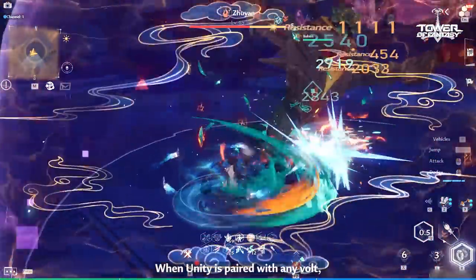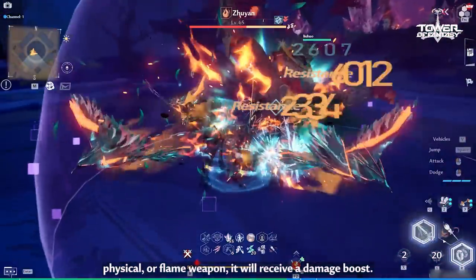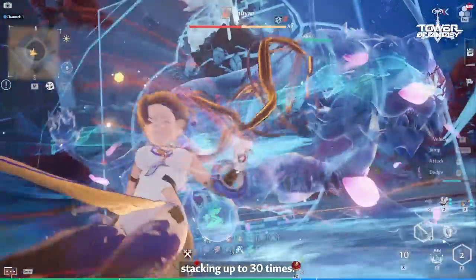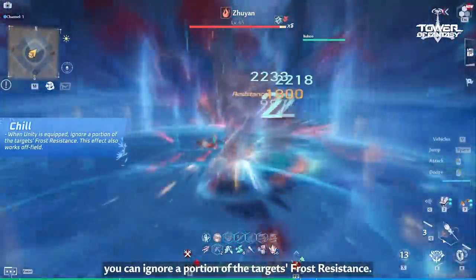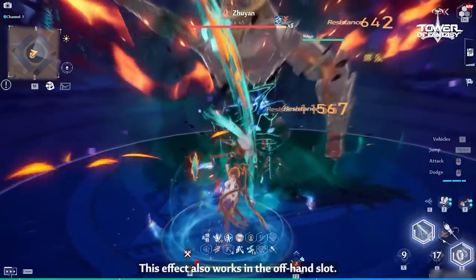When Unity is paired with any Bolt, Physical, or Flame weapon, it will receive a damage boost. Additionally, after entering battle, Yulan will rapidly stack her Swift Cut Damage Multiplier, stacking up to 30 times. Mechanic 2: Chill. While Unity is equipped, you can ignore a portion of the target's Frost Resistance. This effect also works in the offhand slot.